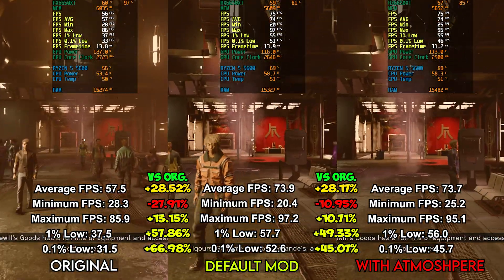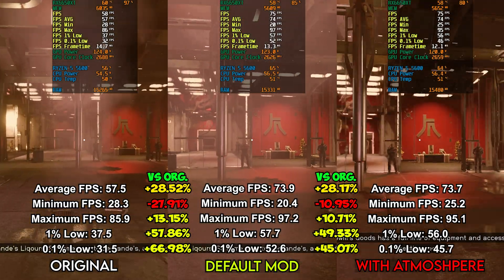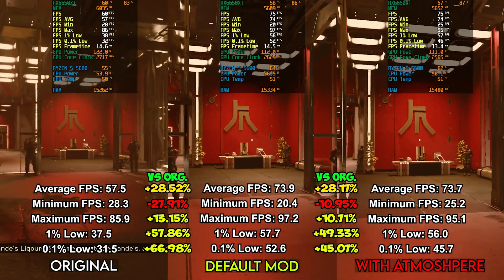This is extremely impressive because it means the game runs considerably smoother and has less stuttering on the modded versions by a considerably high margin. And not only that, the modded version also adjusts the terrible default Starfield color filter, so everything looks slightly better — though that's personal preference.